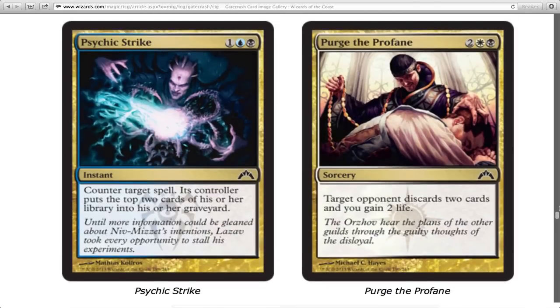Psychic Strike — the card art is nuts, it looks like he's got a kraken maw in his chest. You counter target spell and the opponent mills the top two cards into their graveyard. It costs three mana — it's not Counterspell, but it is Cancel with black and milling added. That's nice. I like Cancel. 'Hey, you're not playing that' — I love saying that.